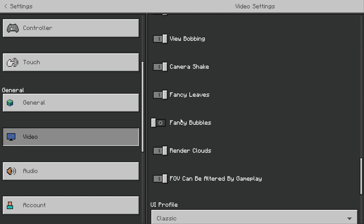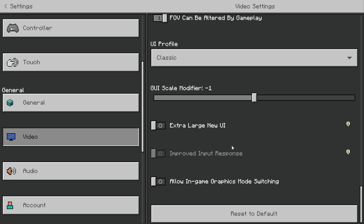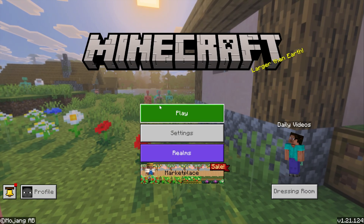However, we're not done. We also want to scroll down to the bottom and make sure we turn on Fancy Leaves, Fancy Bubbles, Fancy Clouds, and any of the other settings we want there. Then we can go ahead and check this out in game.